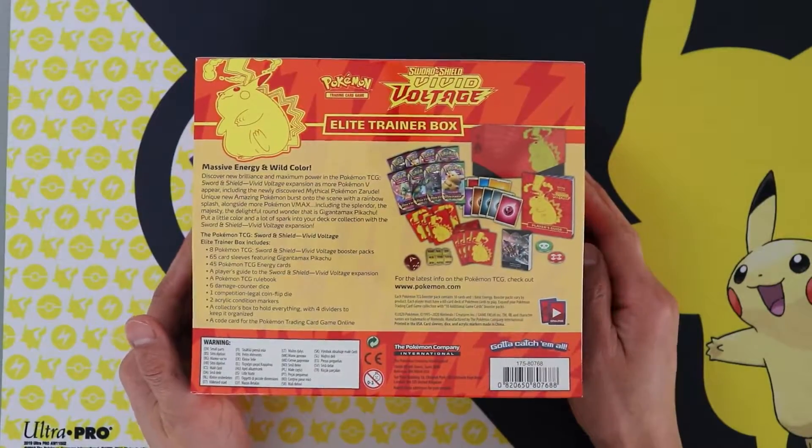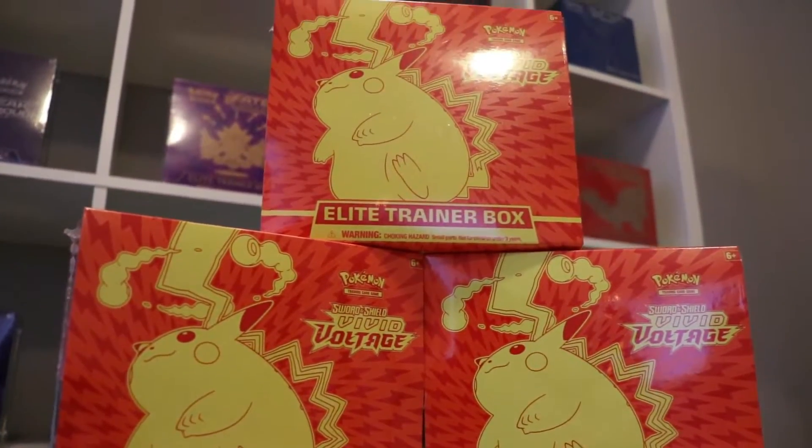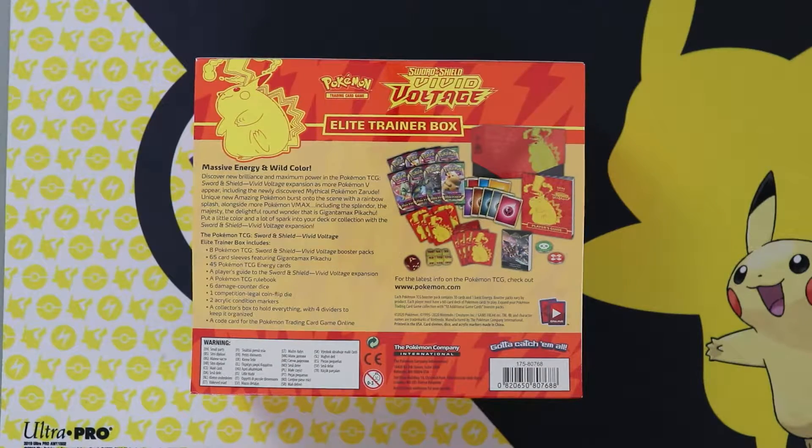There are six amazing rares in this set including Celebi, Jirachi, Raikou, Rayquaza, Zacian and Zamazenta.